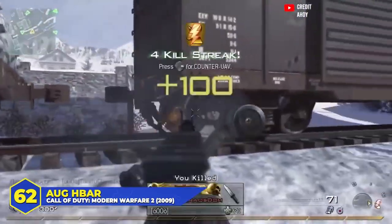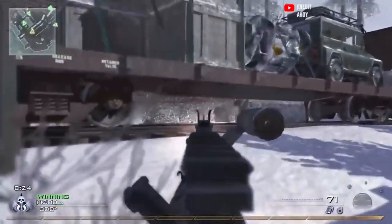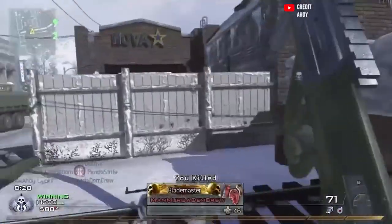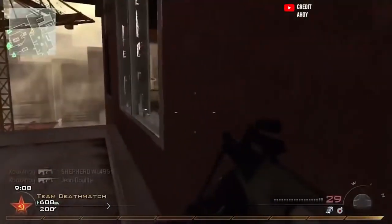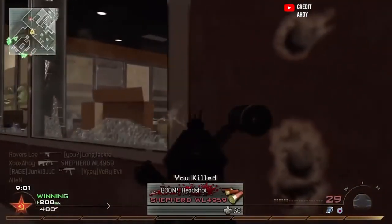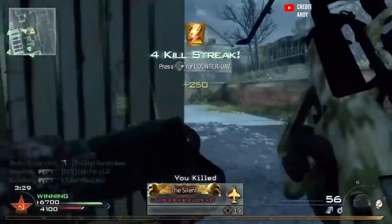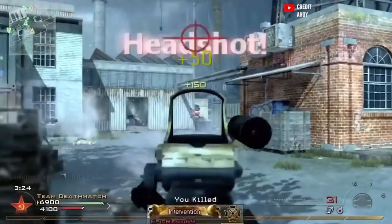At number 62, the AUG HBAR in Modern Warfare 2. This is one of the less popular versions of the AUG — most people don't even remember it. It was an LMG this time, dealt a flat 40 damage for a consistent three-shot kill, and the recoil was pretty low. But the fire rate was on the low side and MW2 was all about snappy guns and fast handling. It was nice to have an LMG that reloaded quickly, but you just weren't going to use a weapon that handled this slowly in a game as fast as MW2.